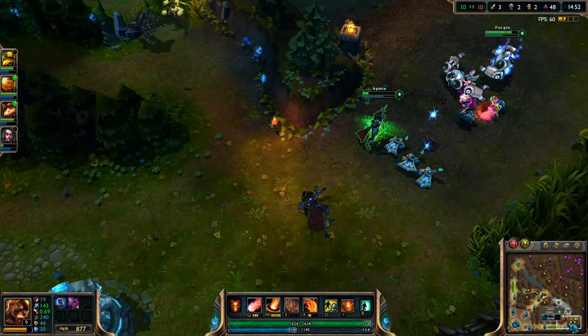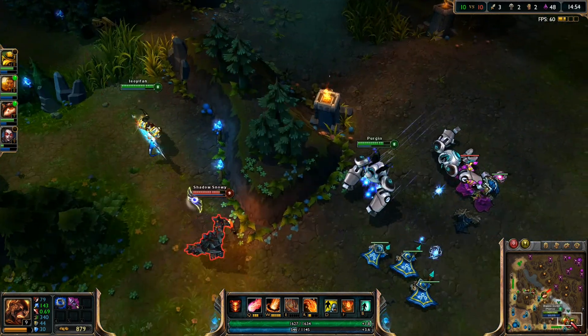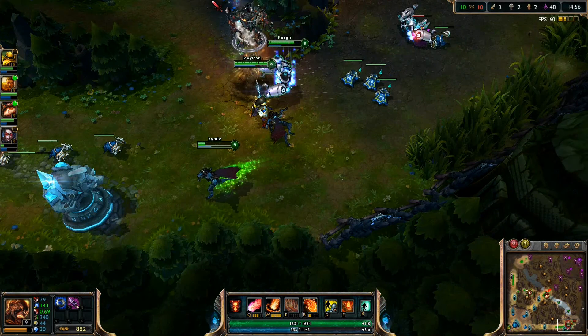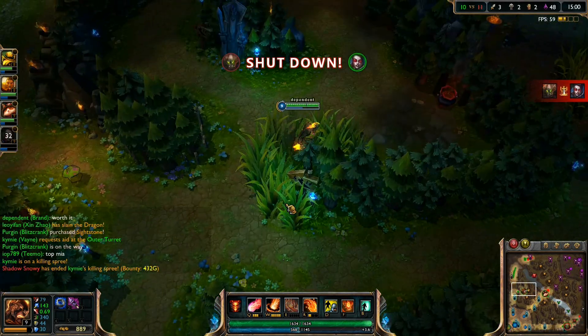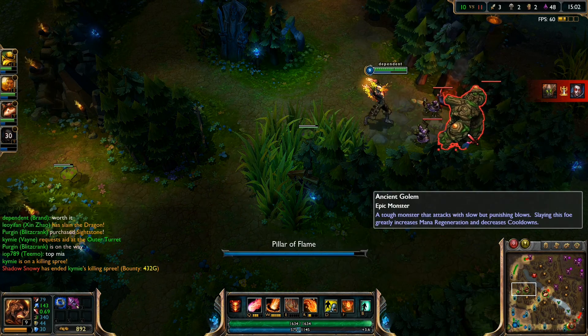Bottom lane is grabbing a lot of kills there - it's pretty good. The small fight is probably gonna kill Vayne anyway.